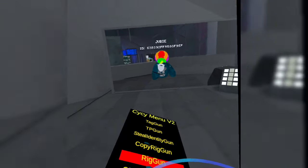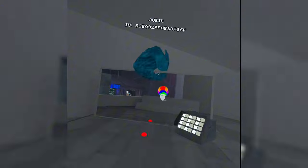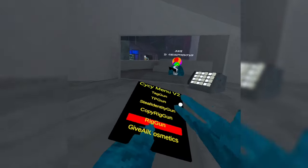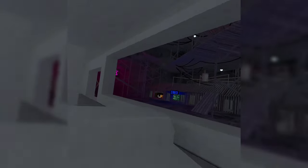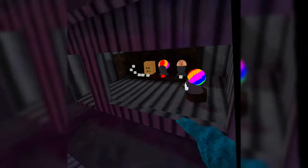Rig Gun — it's really cool. You hold your grip and then your right trigger, and then you can throw your rig everywhere. Get Cosmetics — that's where if you go here and click Give All, and then we go here, we can find the Admin Badge, and these are server-sided, which is really cool.